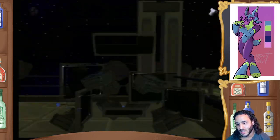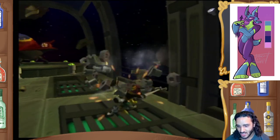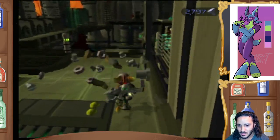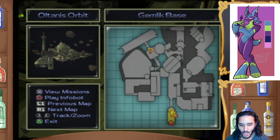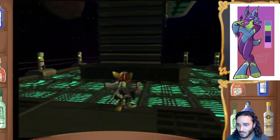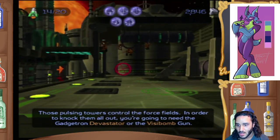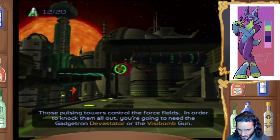Alright, cool. What's my new weapon here? Oh, no new weapon? I think Dead Junction fined us with new weapons. We should be nearing the 10, if I'm not mistaken. What are my missions here? Oh, just an exploded base? Okay, it's a big base. Those pulsing towers control the force fields. In order to knock them all out, you're going to need the Gadgetron Devastator or the Visibomb gun.